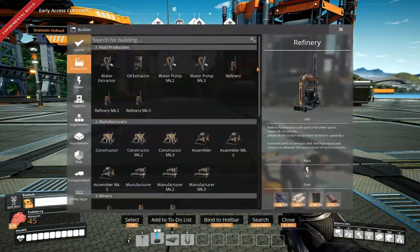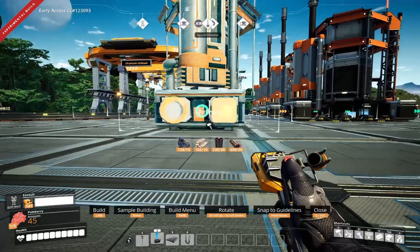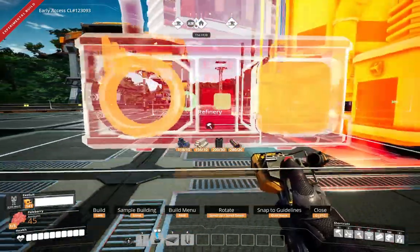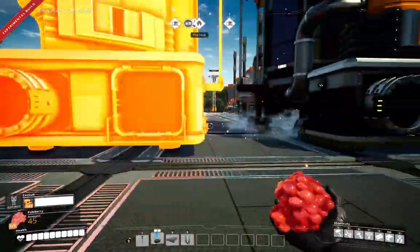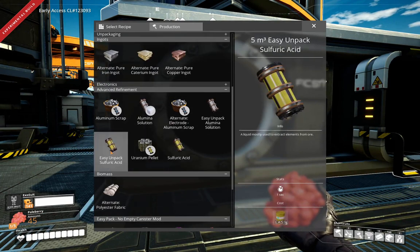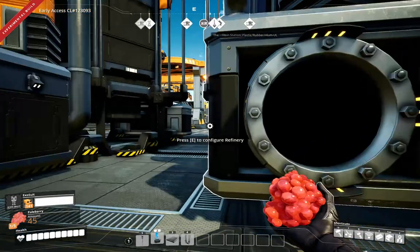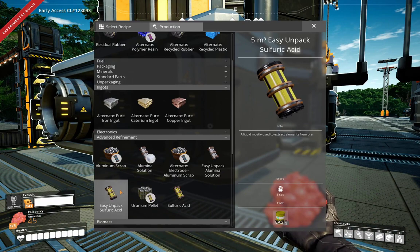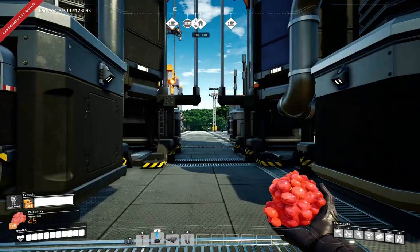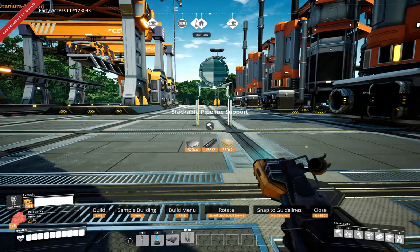I would like two refineries — one there and one here. So this is going to be empty — easy unpack empty. We want 240 a minute and we want to hard-code the emptying of this so we don't overfill the system and run afoul of a clogged-up system.